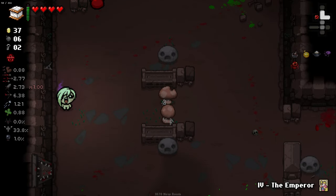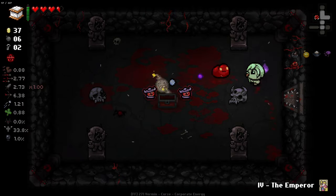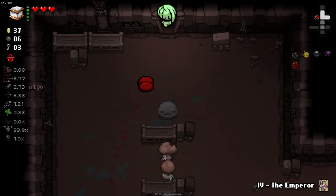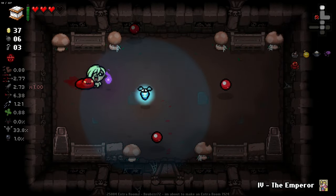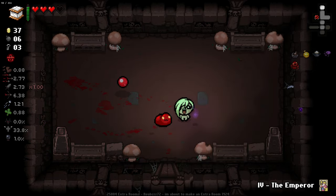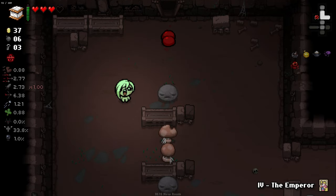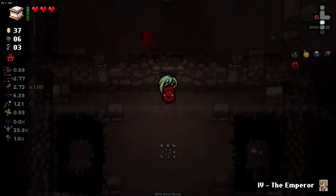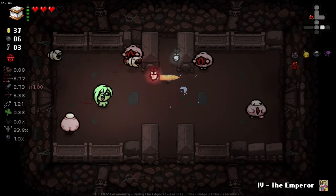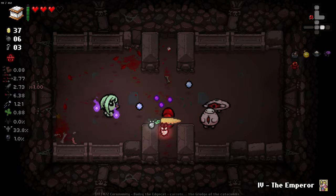Munch on this fella. There you go. Quickly dip in here - why not? That's not a soul heart, that's a bag of shit. Get the other one. Blood Puppy, I do not have the damage to do this all on my own. I very much need you. 2.73 and 2.77 fire rate and damage respectively are not enough. Nightshade helps out a ton though, that is something that I will say.